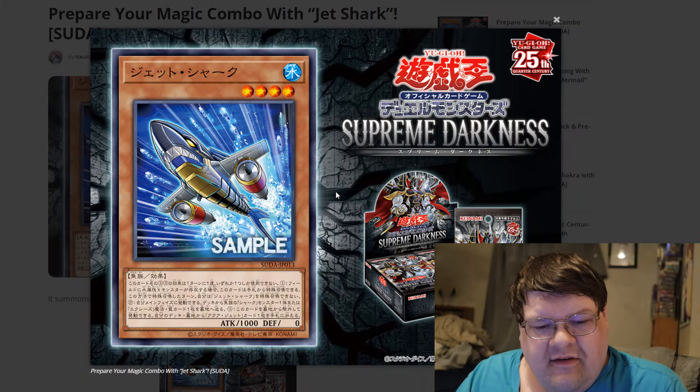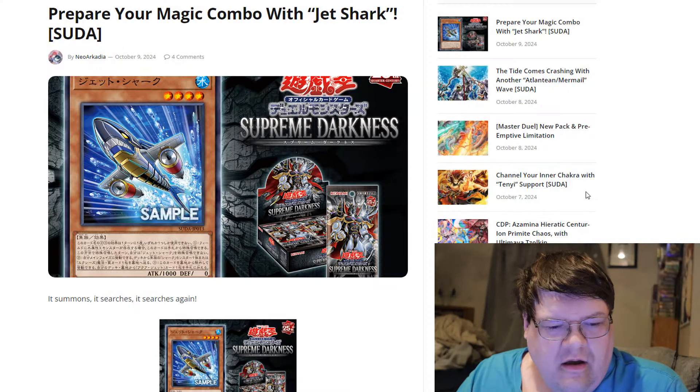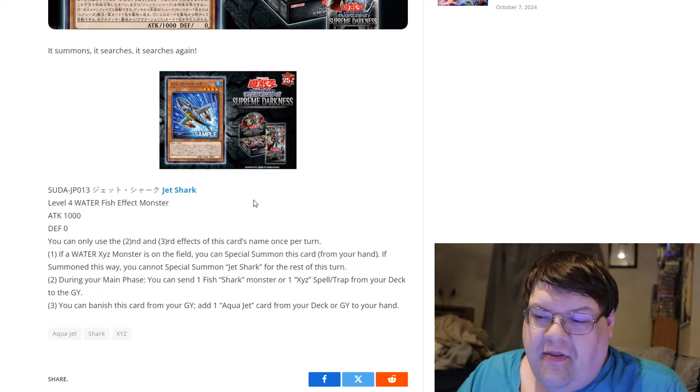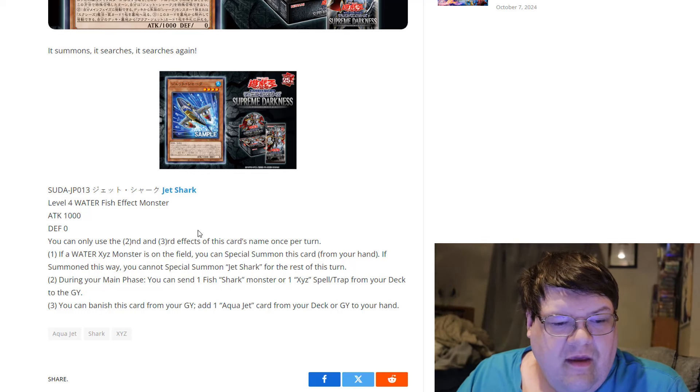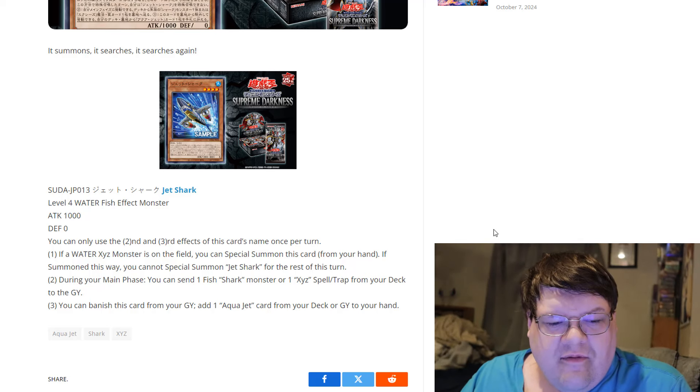So it would appear that we still had some support left. This is a 1000/0 Level 4 Water monster. I'm just happy that we have another shark, honestly. You can only use the second and third effect of this card's name once per turn. So if a Water Exceed monster is on your field, you can special summon this card from your hand.